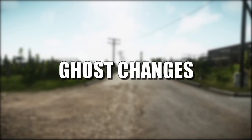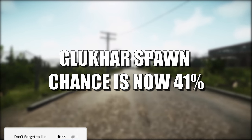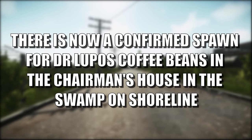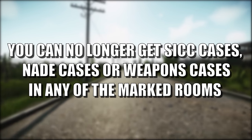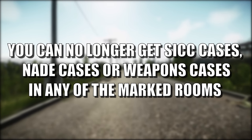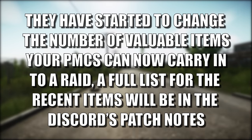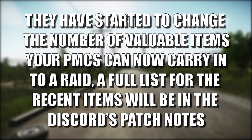And finally, on to ghost changes. The Luka spawn chance is now 41%. There is now a confirmed spawn for Dr. Lupa's coffee beans in the chairman's house in the swamp on the shoreline. You can no longer get sick cases, nade cases, or weapon cases in any of the marked rooms. They have started to change the number of valuable items your PMC can now carry into a raid — a full list will be in the Discord's patch notes.